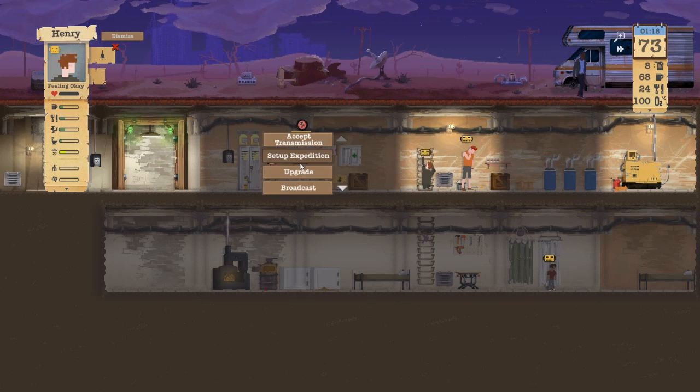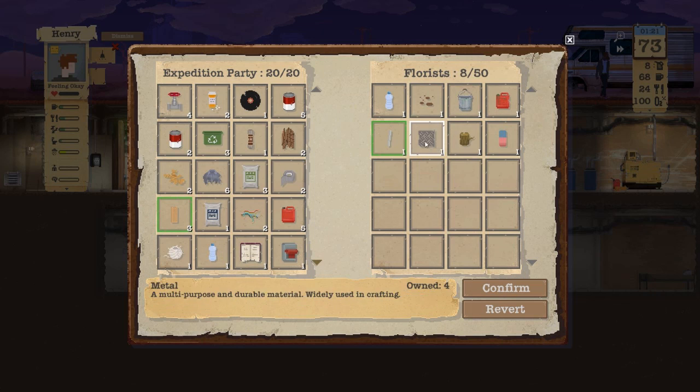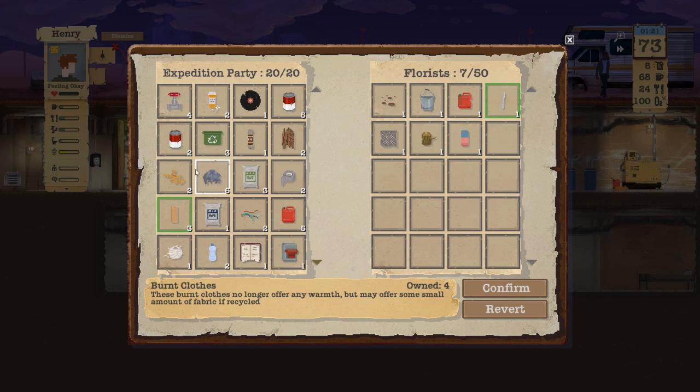Yeah, look how not orange those walls are now. Ooh, plastic! I don't have any plant stations, so I can't use the seeds. Maybe unfortunately — I don't know yet.